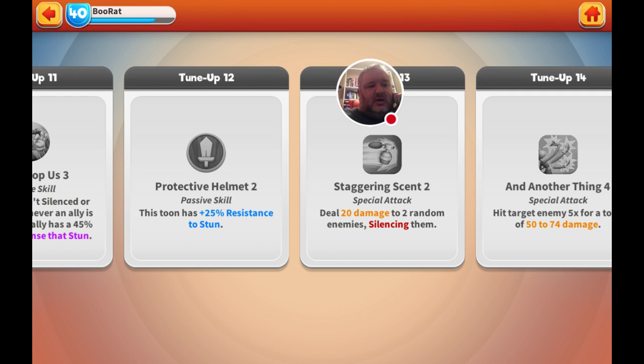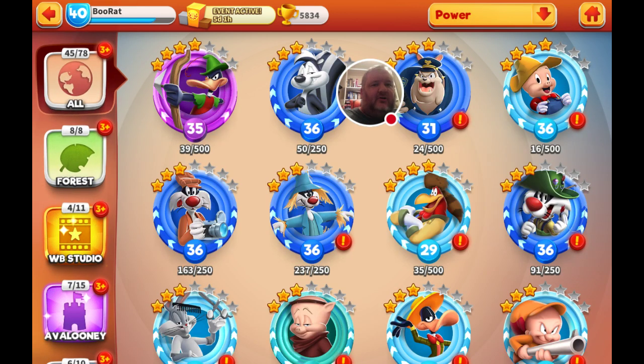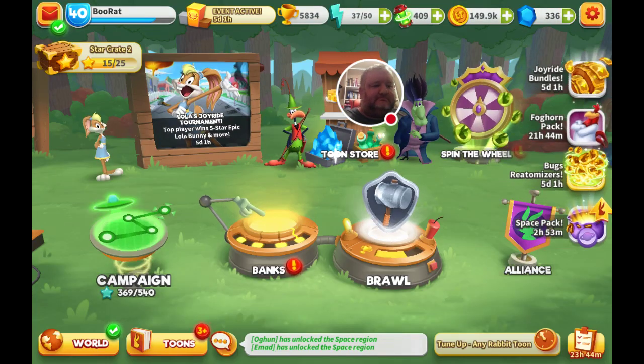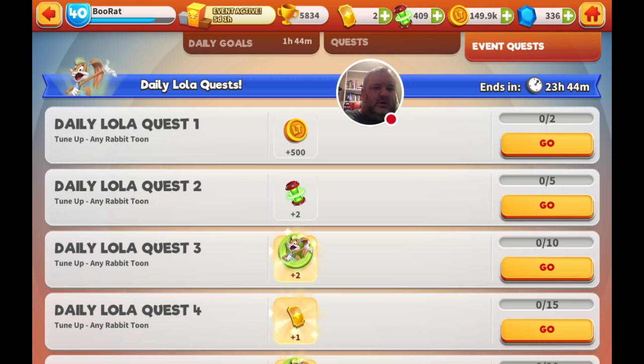Really interesting stuff. Let's take you into her awards for the tournament — the daily requests — so you know what you're looking at having to do. Daily request one is tune up any character or any rabbit tune twice. Daily request two is tune up any rabbit tune five times.